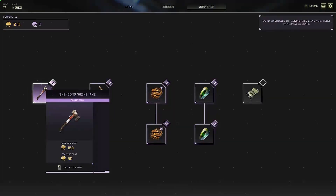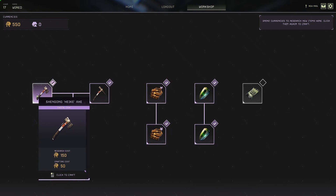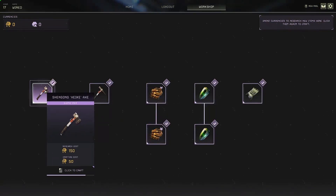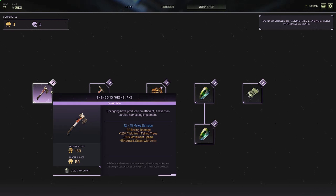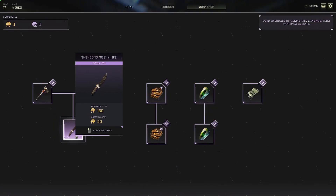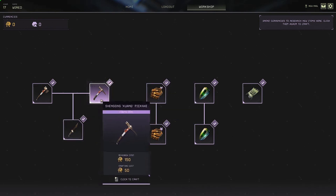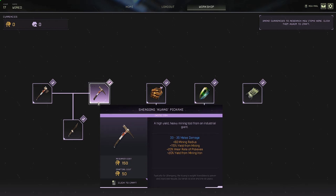So what we're going to do is buy one each of these items, head down to the ground, test them out, and see how they compare to their craftable counterparts. Before we drop down to planet side, the stats are absolutely amazing. The axe has 42 to 45 million damage, 30 fell damage, plus 125 yield from trees, minus 25 movement, and minus 15 attack. The pickaxe is pretty damn good too — we're going to get a hell of a lot more yield to bones and resources using these exotic items.